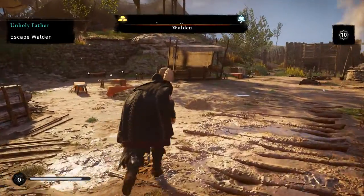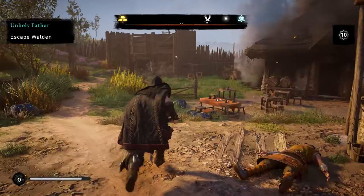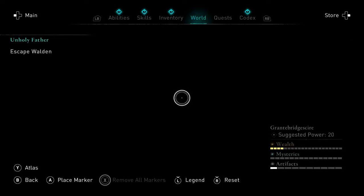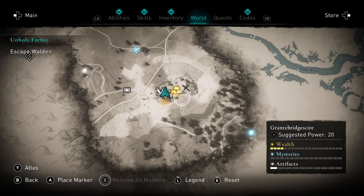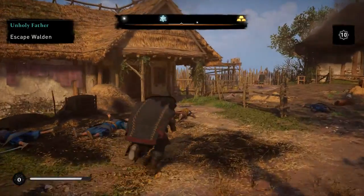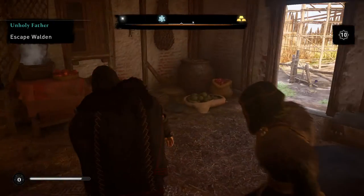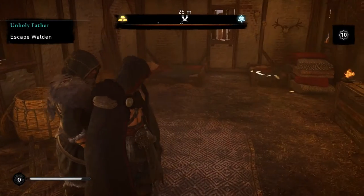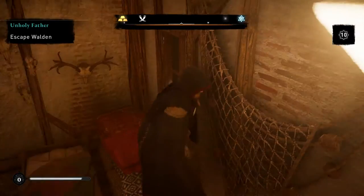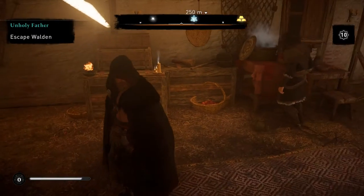I heard a ting, which means somebody spotted us — might be a guard if any are left alive. I really want to know what that gold icon on the map is, because that could be super helpful. Maybe it's in this building? I thought I looted here already, but let me just make sure — it was a pretty shiny icon, which usually means significant riches. Let me check the map again.